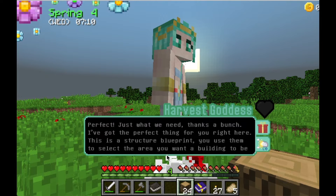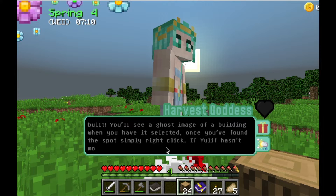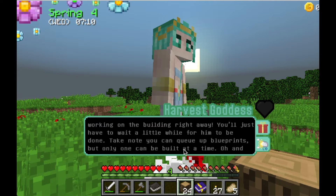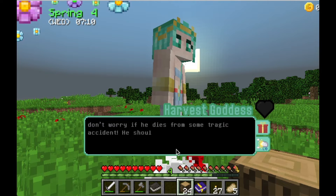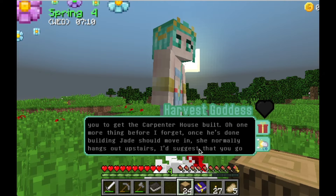I got the perfect thing for you right here. This is a structure blueprint. You can use them to select the area you want the building to be built. You'll see a ghost image of a building when you have it selected. Once you've found the spot, simply right-click. If Yulif hasn't moved in yet, he'll appear and get started working on the building right away. You'll just have to wait a little while for him to be done. You can queue up blueprints, but only one can be built at a time. And don't worry if he dies from some tragic accident — he should respawn when the day is over and get back to work immediately. Wow, Yulif is a good worker. I think that's all I have to say, so I'll leave you to get the carpenter house built.